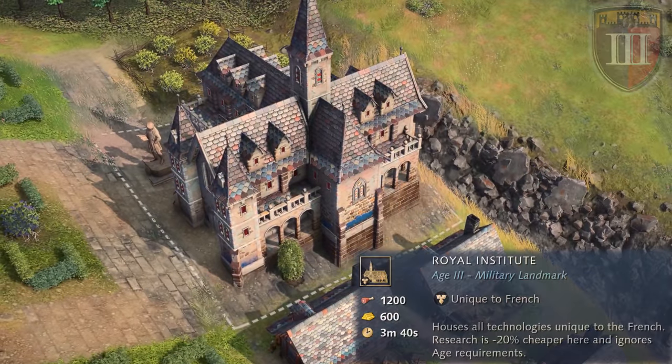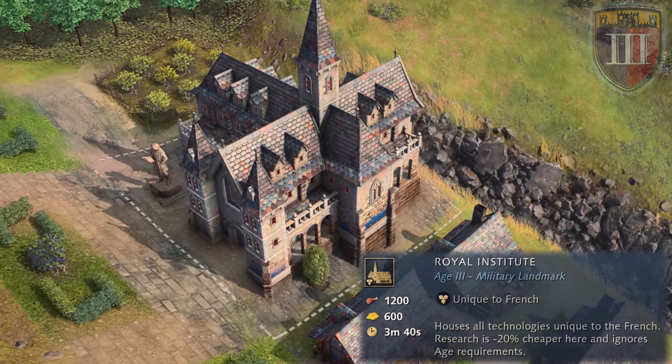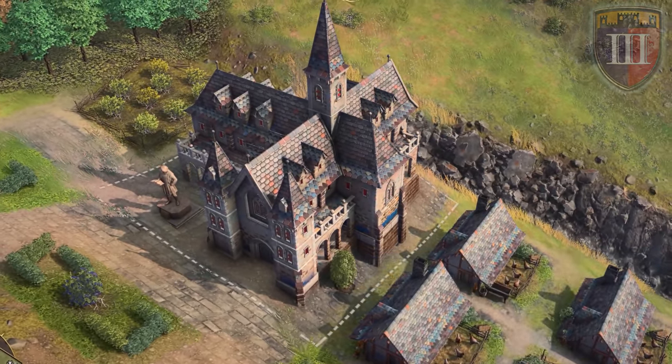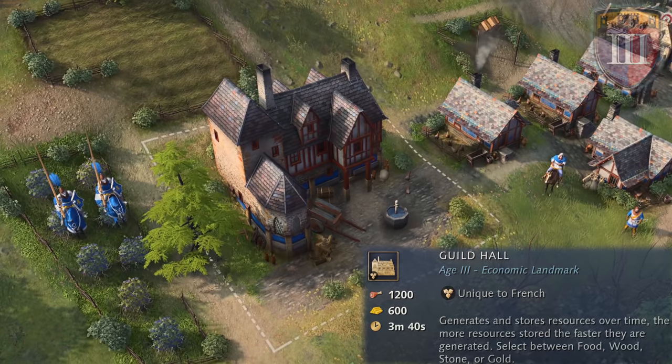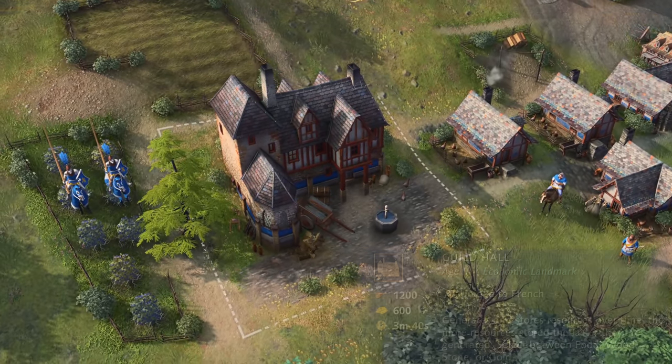To advance to the castle age, the French can choose from the military landmark of the Royal Institute, which houses all French technologies, is 20% cheaper, and ignores any age requirements, or the economic landmark of Guildhall, which generates and stores resources over time. Keep an eye out on this, as this landmark might get nerfed soon.